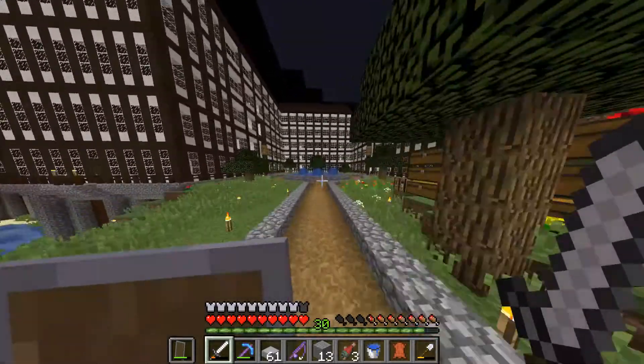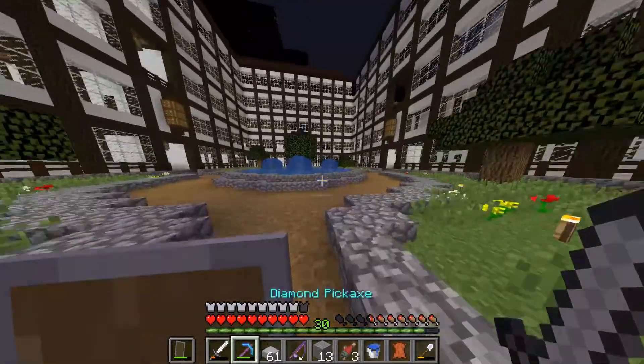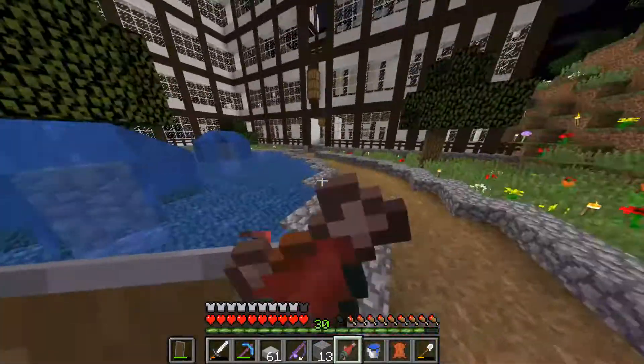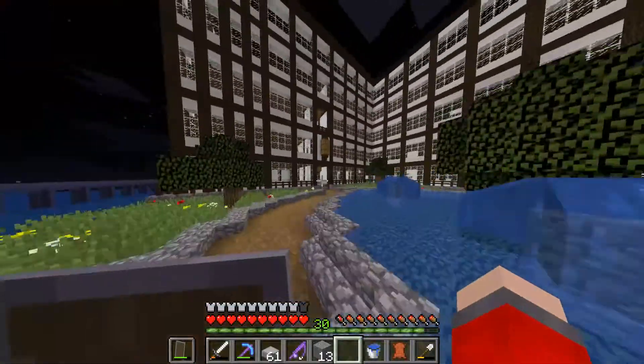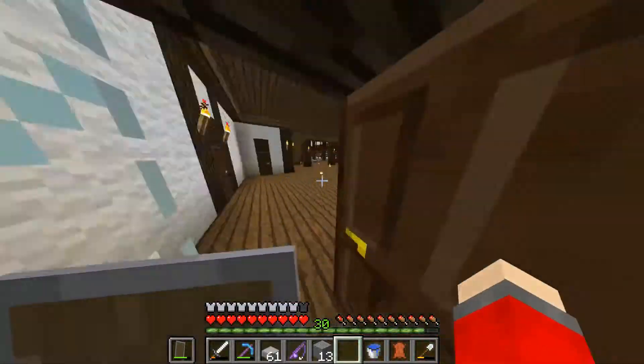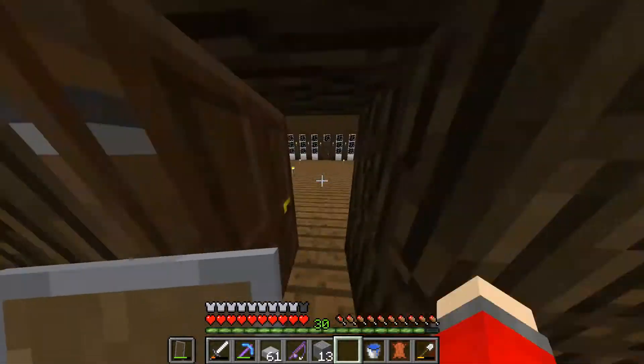We have the sanctuary, the fountain. It's like the middle of everything. There's entrances there, there, there. It's a Tudor-style mansion, because he likes old stuff, old architecture, old music, whatever.